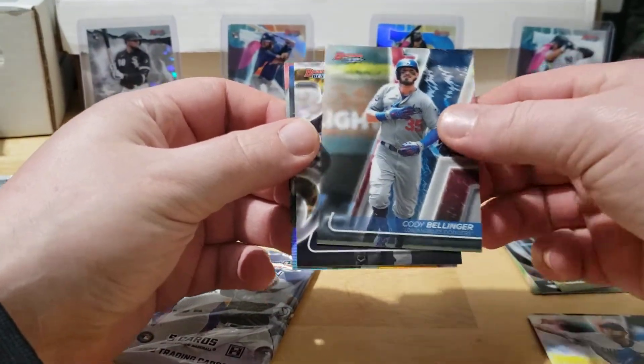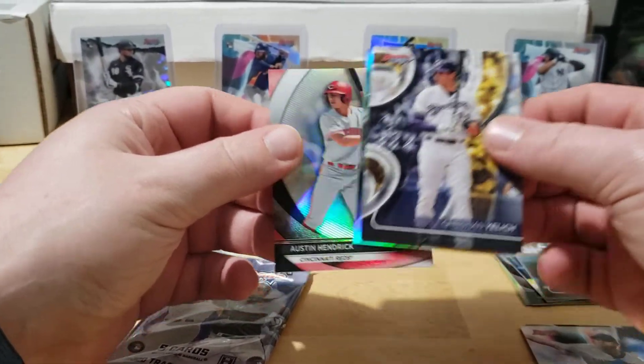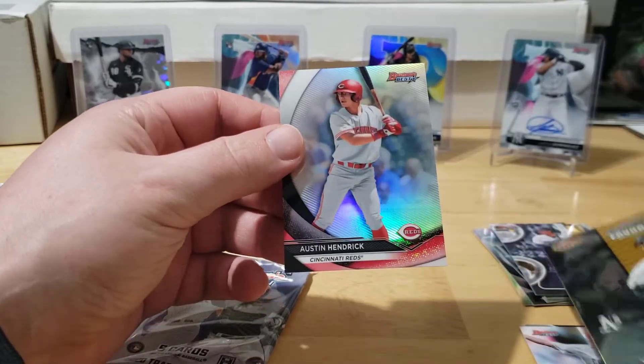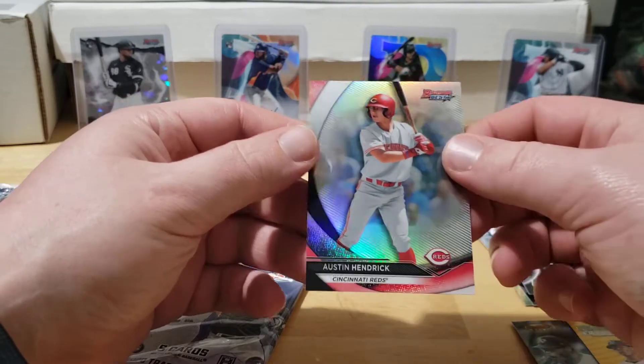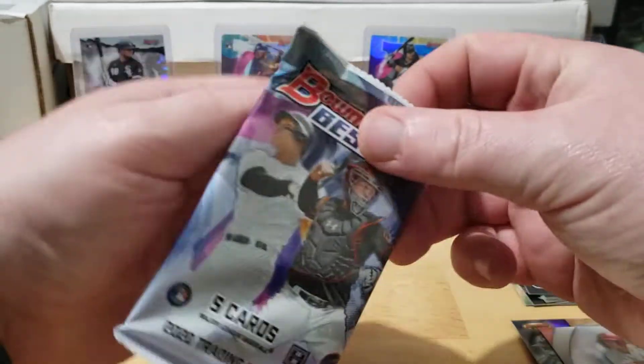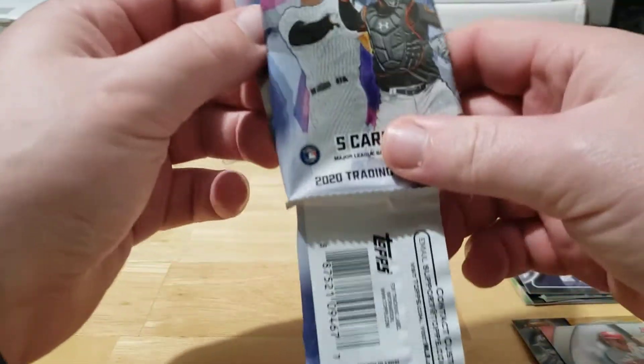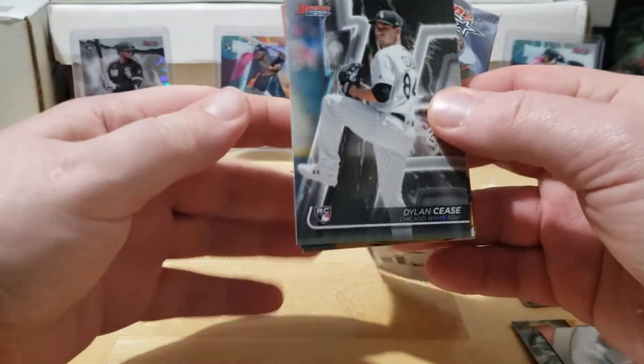Rosario, belly bombs, the Yelly. Uzardo Franchise Favorites rookie and an Austin Hendrick refractor. The base packs so far have been really good from this first mini box, really good.